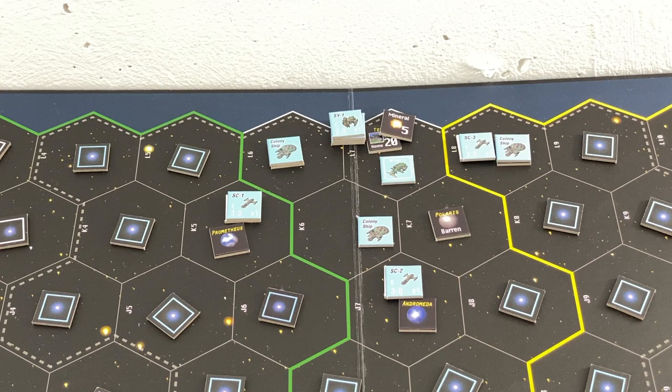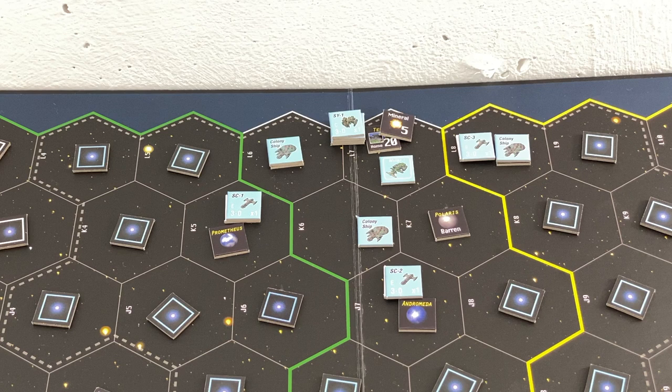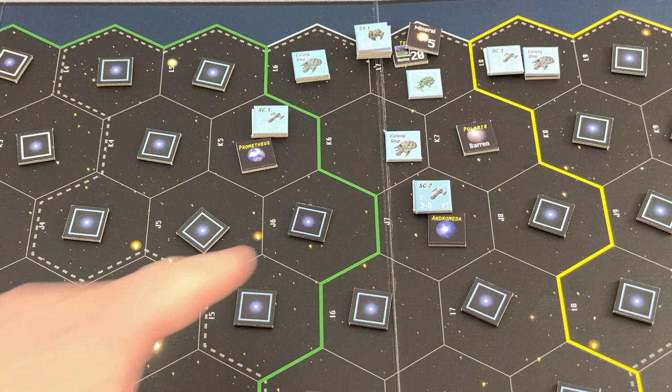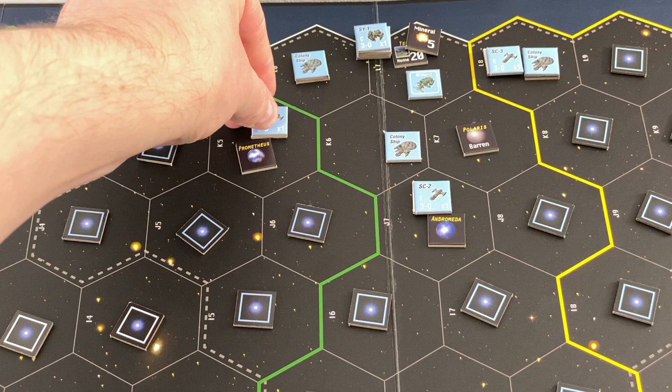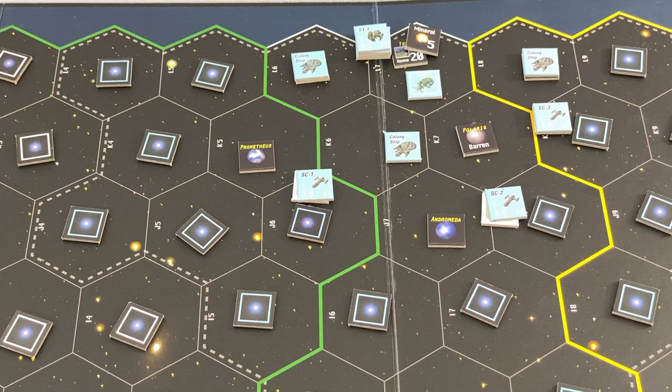This colony ship can't move - we already moved this one. So we still have our scouts left. It doesn't matter too much where they go. I'll move this scout over here, this scout in here, and this one here or there - let's send it here. That's already the movement phase, so let's start to explore.